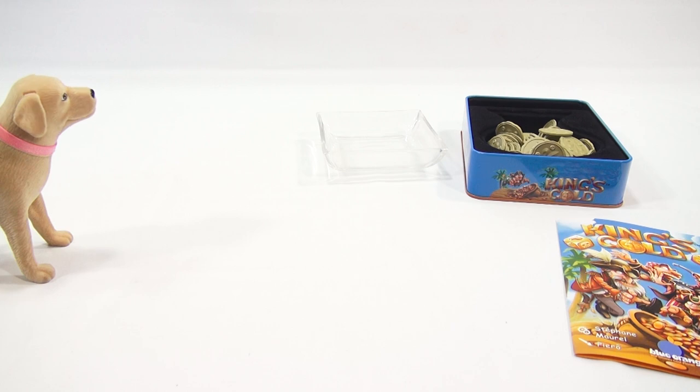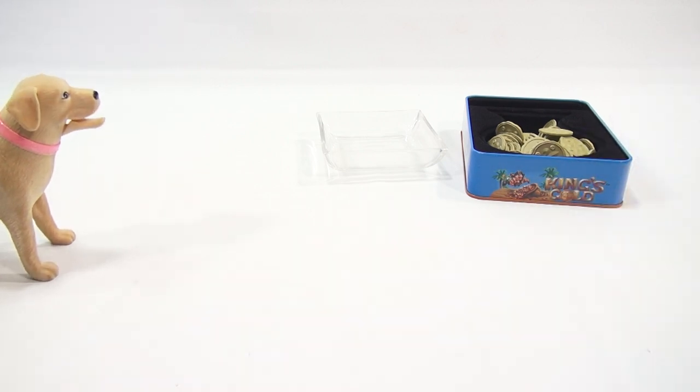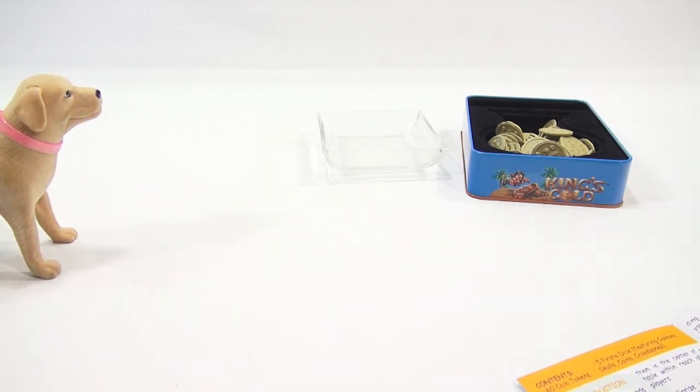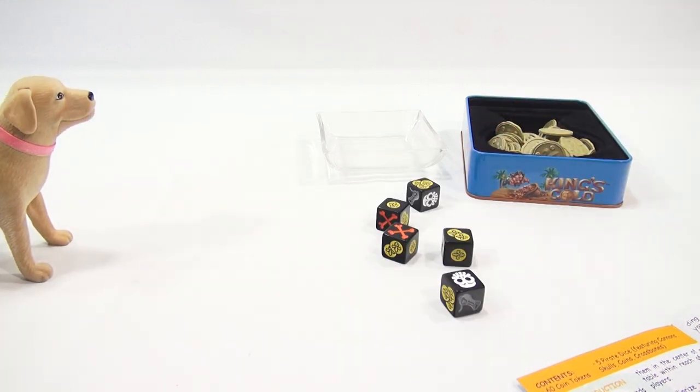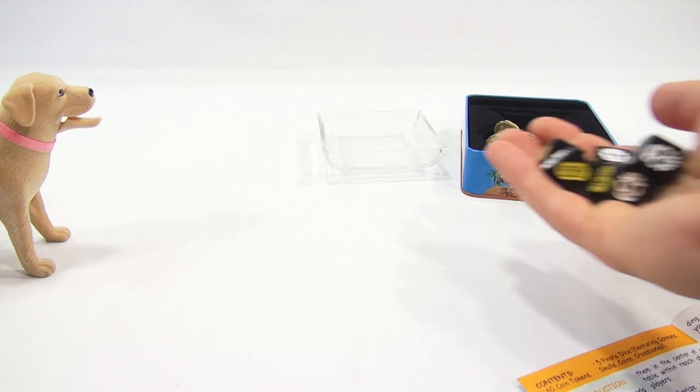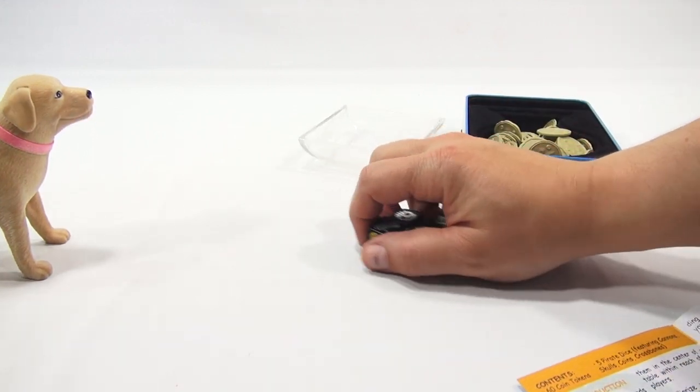So how do we start the game? First thing we do is pick a nice flat table, get some friends gathered around, maybe some snacks. To determine the starting player, take turns rolling the five pirate dice. The player who gets the most skulls starts the game as the first player. I got one skull. I'll have to roll for you — that's a lot of dice for you. Come on! Two skulls! So Butch goes first.